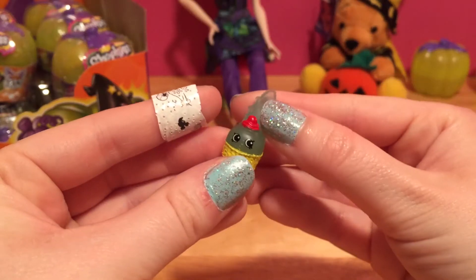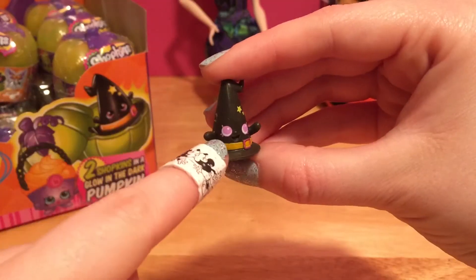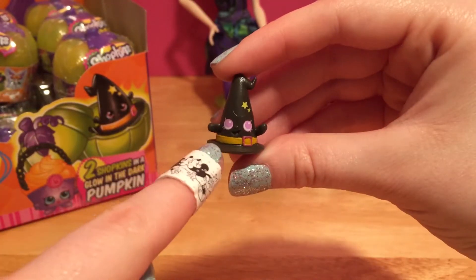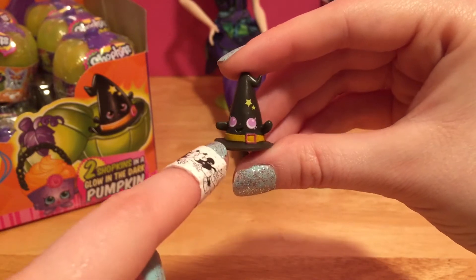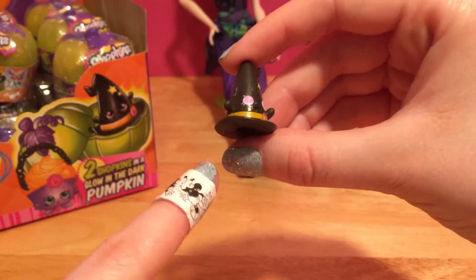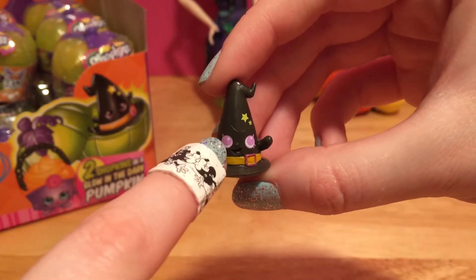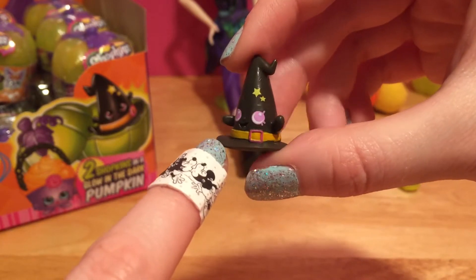Look at that - the whole shoe glows. Thank goodness the lights are back on. It's the black witchy hat! This was totally my favorite Shopkin from Season 7. Halloween is one of my favorite holidays, and this little witch hat is just perfect. It's got some yellow stars, and I love the purple eyes that a lot of these Shopkins have.